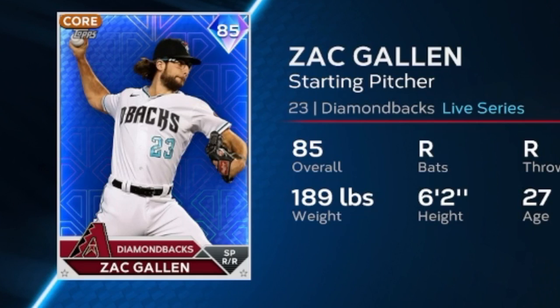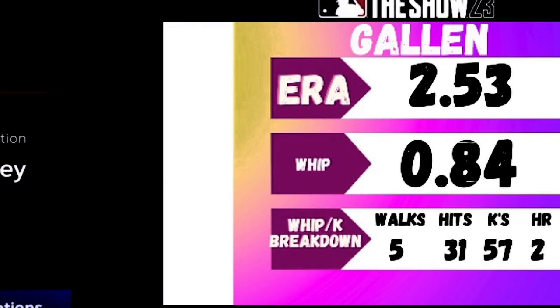Last and certainly not least is Zac Gallen. I've been investing in him for a while — I had orders in at 2,000 stubs and I have about 100 of them right now. He did have a rough start his last time out in Texas, but I'm not too worried — it was one big inning. His overall per-nine stats are still amazing: well over a strikeout per inning, only 2 home runs allowed, hardly any walks, very few hits, and a WHIP of 0.85. I'd be shocked if Zac Gallen does not get upgraded to at least an 87, possibly all the way up to a 90, based on his WHIP and strikeouts per nine.